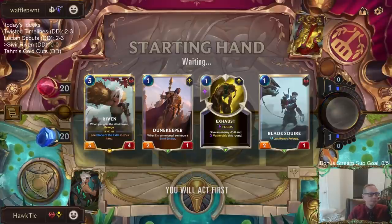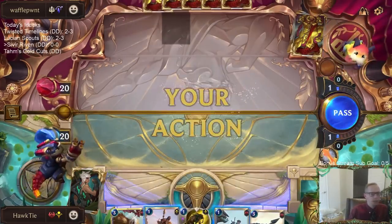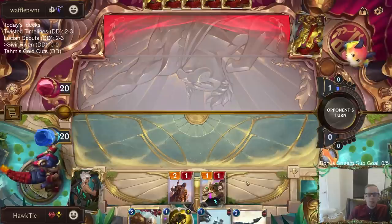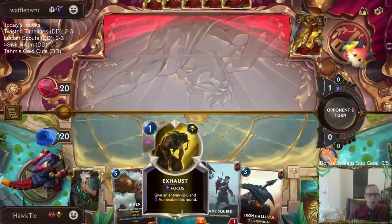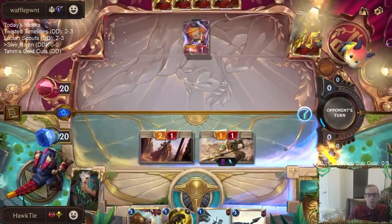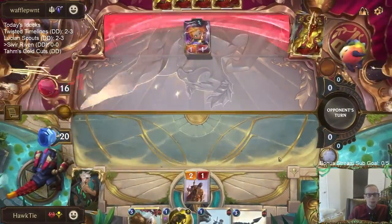We're just going to keep all this — need to update the decklist command, sorry about that. This is a really nice first three turns for us because we get to go Dune Keeper attacking on turn one, turn two we get to play the Squire and then save spell mana for Exhaust, and turn three we can play Riven and also have that mana for Exhaust. A really nice first three turns with this opener.